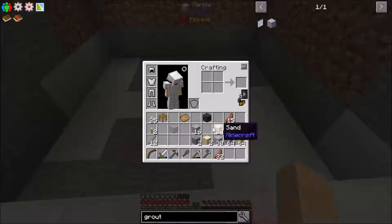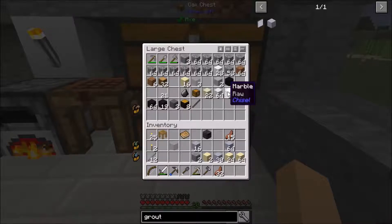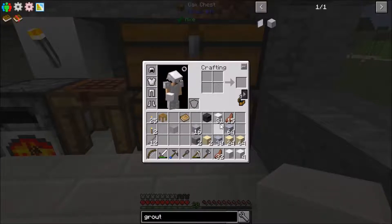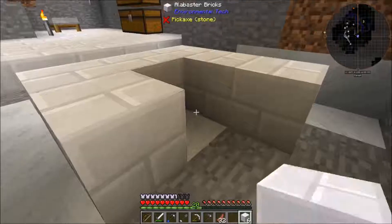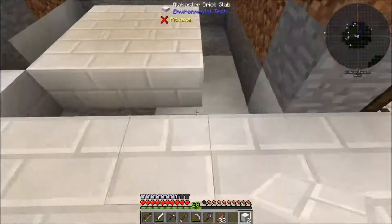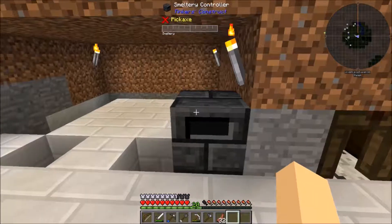We need to set this thing up and raise it by three. Let's get some blocks — we've got alabaster and marble. Let's use this alabaster; it looks nice. We're going to create a three-by-three platform here. I want the brain of the smeltery to sit right here, with one thing here and one thing here. I want one thing attached right here — this is where all the lava goes in.